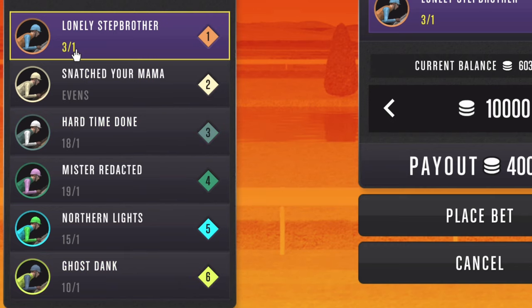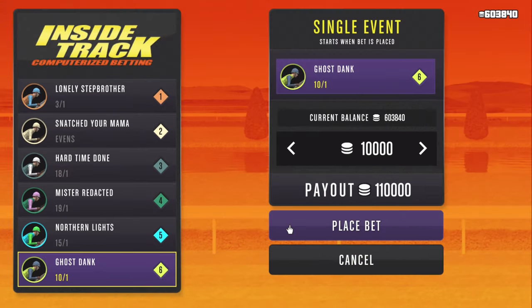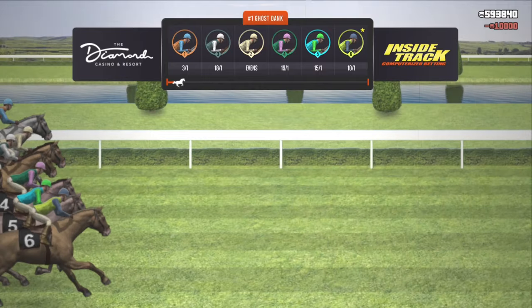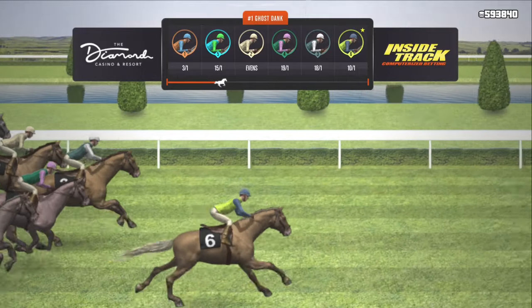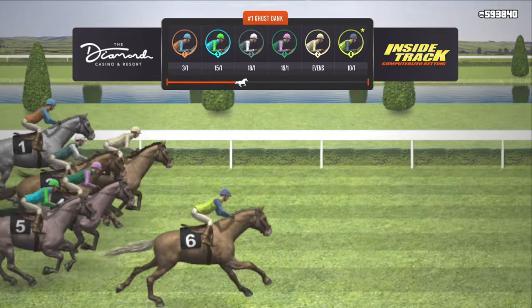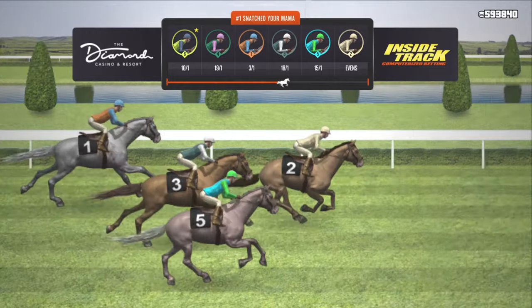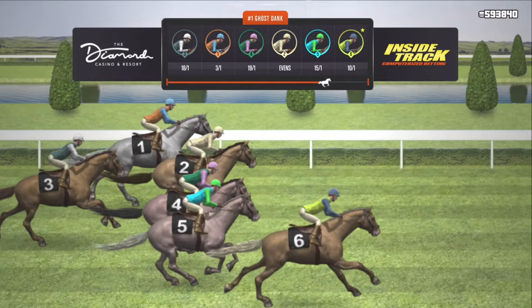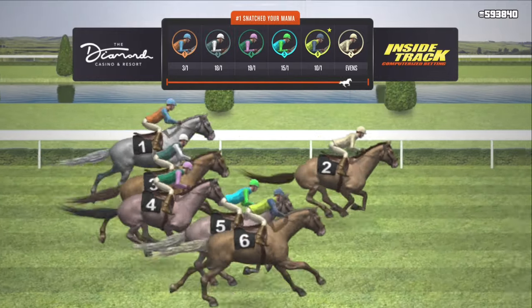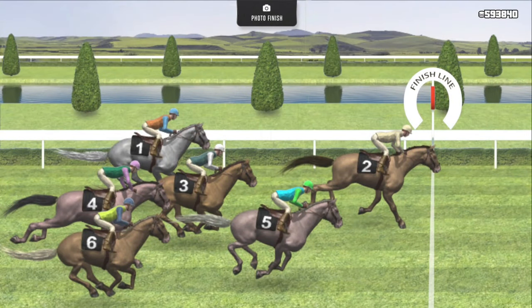I'm taking a look at both the odds and positioning. Lonely Stepbrother looks like a good position with decent odds, but I went with Ghost Dank because it seemed more of a middle ground. Personally, I can't really bet on horses that break even — I'm a little too greedy for that, and that sometimes backfires. As you can see in this race, I didn't consider placing on the horse that was going to break even. However, that's the horse that won. So as you can see, every race is not going to be guaranteed.